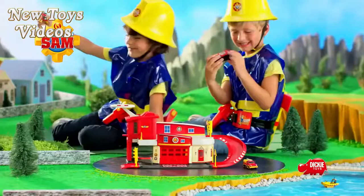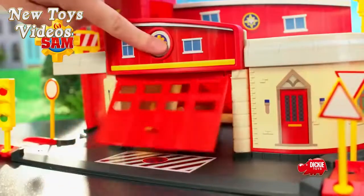Feuerwehrmann Sam — Charlies Boot ist in Seenot. Alarm auf der Feuerwache, und los geht's zum Einsatz.